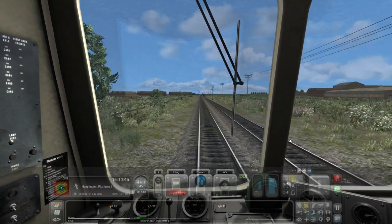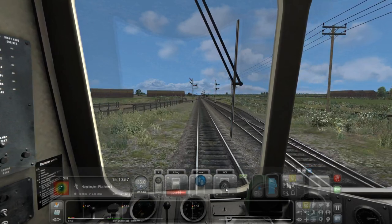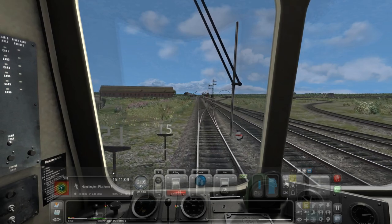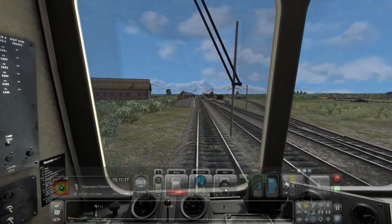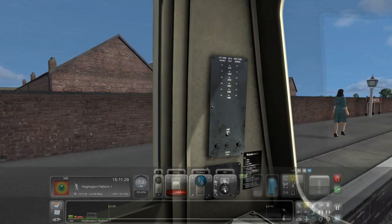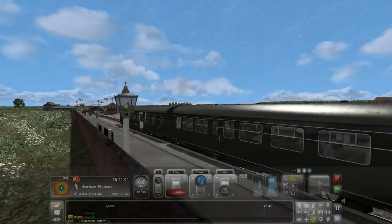We've got the station coming up. Slowing down. Okay, here we come. It's probably slowed down a bit too much actually. But again, we are on time, so that's good. We've got a couple of people on the platform. Hayington — not a place I'm familiar with. And I've not quite made it onto the platform there, but it's alright, we can still open the doors.